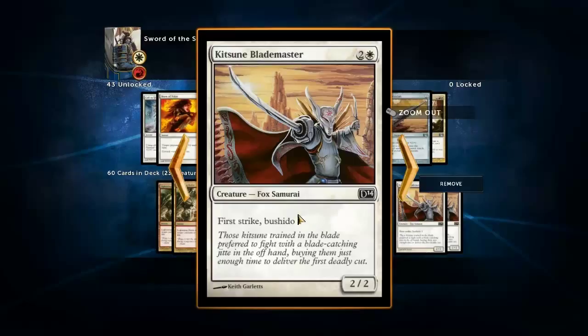Kitsune Blademaster is pretty good. If you've got Jitte - which triggers when you deal combat damage, not even to a player - and you've got something that has first strike, that is ridiculous. So many tricks available with first strike and Jitte. You equip Jitte on the Blademaster, you attack with the team, and they block in such a way that one of your creatures will die. First strike triggers the Jitte before anything else happens - you get the counters on the Jitte. Now before normal combat damage happens, you can use the counters from Jitte to change the outcome of combat. That is ridiculously good.